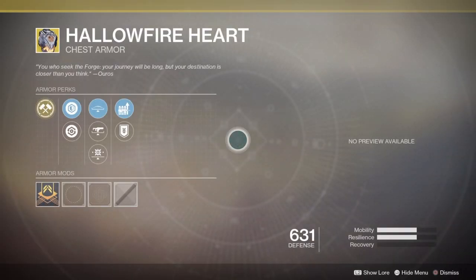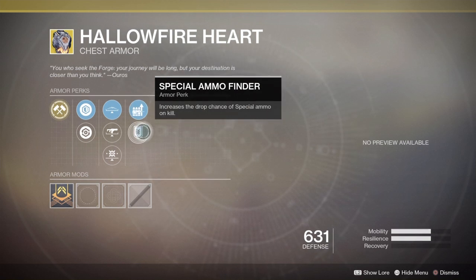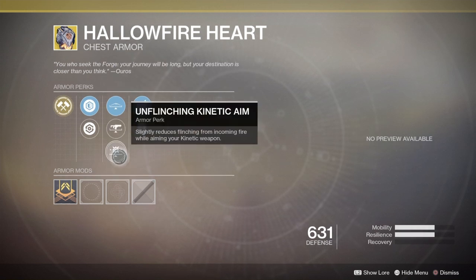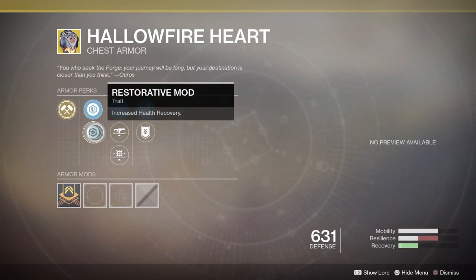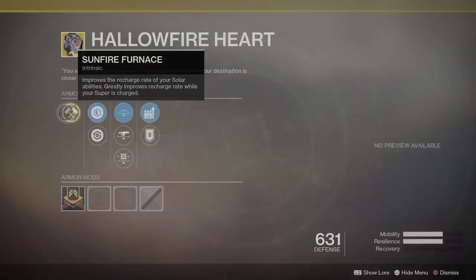Howl Fire Heart. Alright, it has Scout Rifle Reserve, Special Ammo Finder, Unflinching Bow Aim, Unflinching Fusion Rifle Aim, Unflinching Kinetic Aim. We got some Reinforcement here and some Restorative Goodness. And Sunfire Furnace improves the Recharge Rate of your Solar Abilities. Yes, we like that a lot.